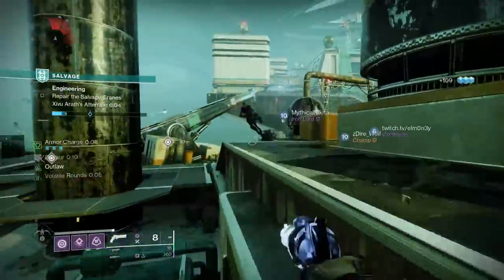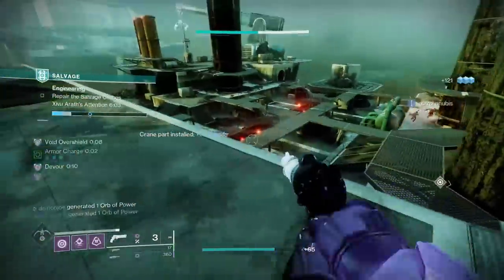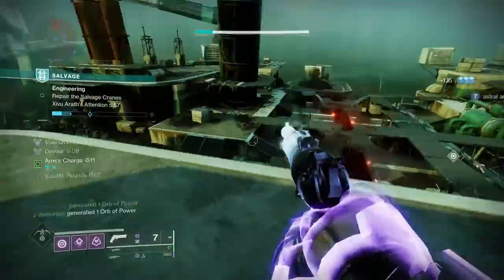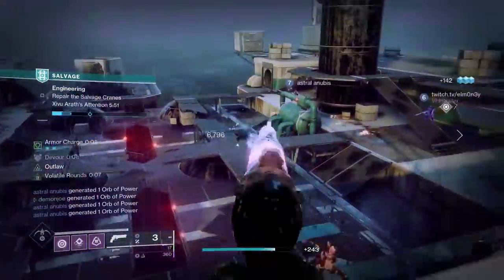As with all 120s, the base stats for things like stability, handling, and reload are, for lack of a better term, dogshit, and it makes using this weapon feel like such a drag at times. Thankfully, the Taken weapons are craftable, so you can do your best to fix those issues via the Enclave, but there are plenty of other hand cannons where you wouldn't have to do that in the first place.